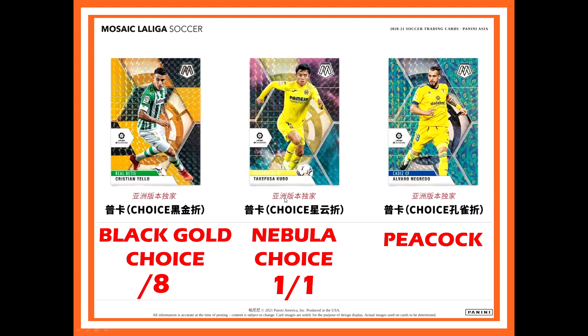And then there's the black gold choice, nebula choice, and peacock. The peacock is out of 8 and the nebula is out of 1, so a lot of people are going to be hunting for these — especially the Messi. Whoever hits the Messi nebula 1-of-1 is basically rich at that point.